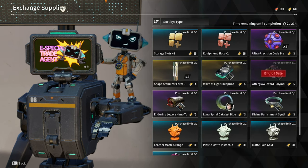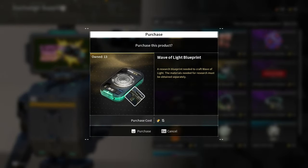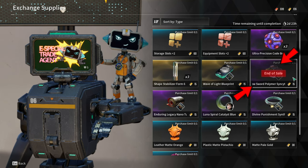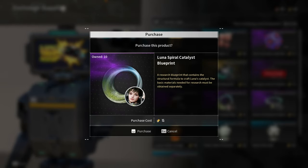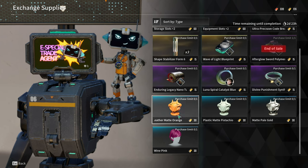For the exchange supplies, these are the available items: Storage Slot Plus 2, Equipment Slot Plus 2, Wave of Light Blueprint, Afterglow Sword Polymer Syncytium Blueprint, Enduring Legacy Nano Tube Blueprint, Luna Spiral Catalyst Blueprint,